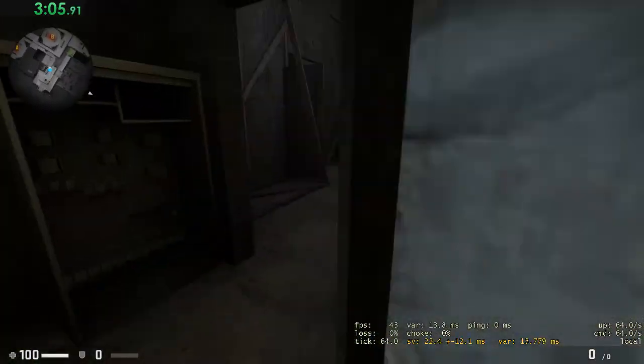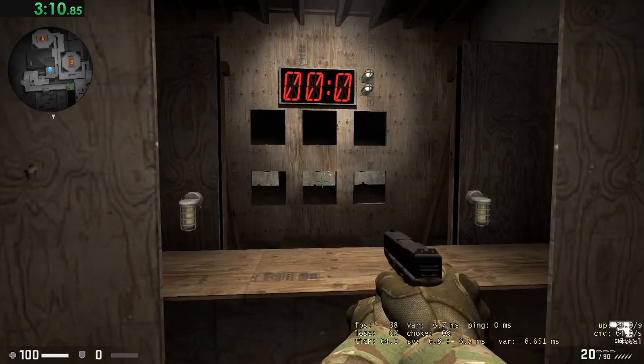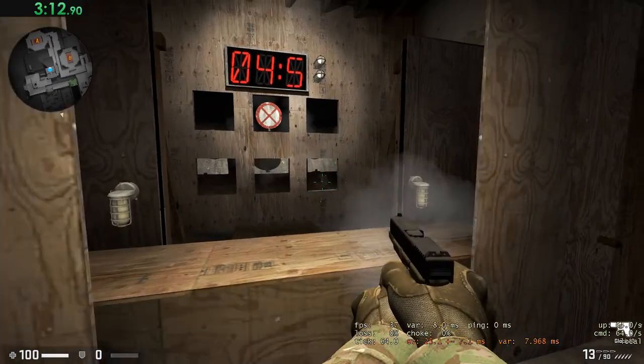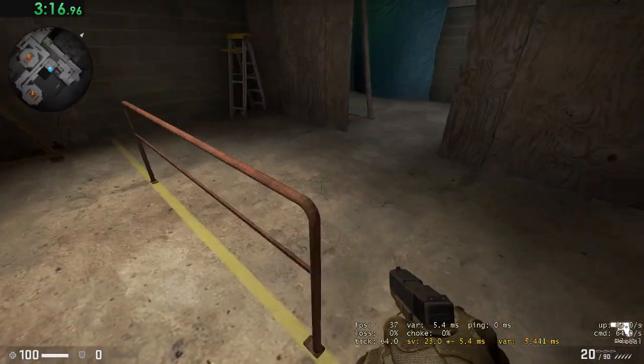Now let's go test your reaction time at the pistol range. This is about fast reaction times with the pistol. Pick it up and see if you can hit your targets. Nice! Now pick up the pistol again and do it one more time, just for practice.